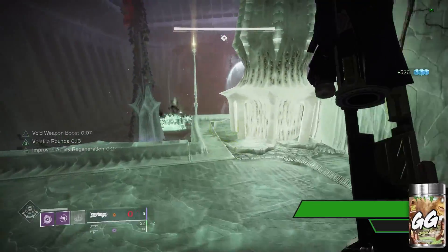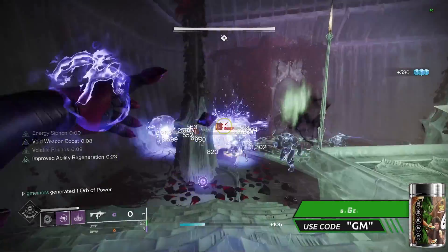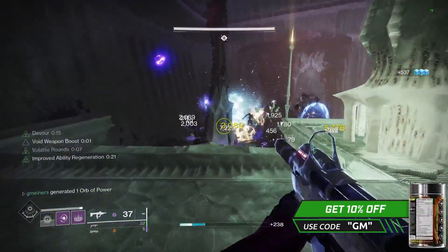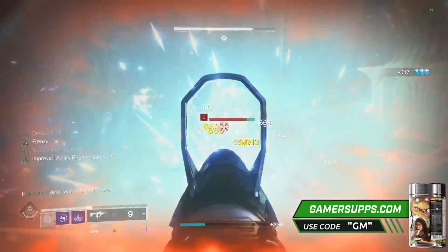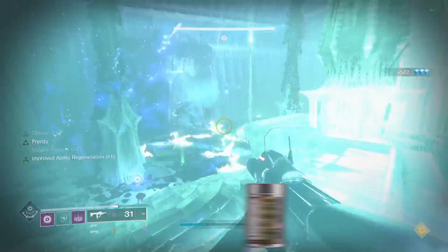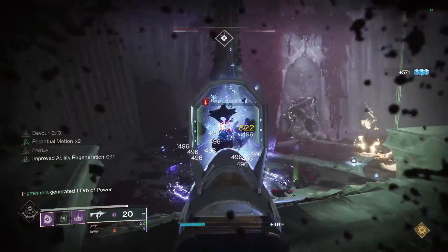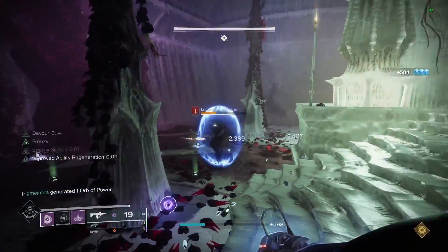What's going on guys, it's Gminers here. In today's video, we are going over a Void 3.0 build on Warlocks that lets you mop adds. I'm not talking rank and files either — this is gameplay from the second to last mission on the Legend campaign. I am 15 under power with additional modifiers that make enemies way tankier, and even still, everything is getting massacred.